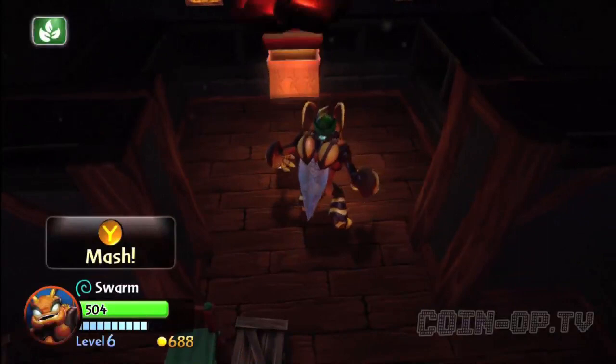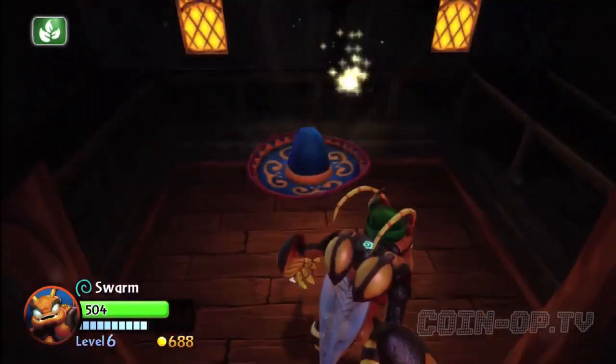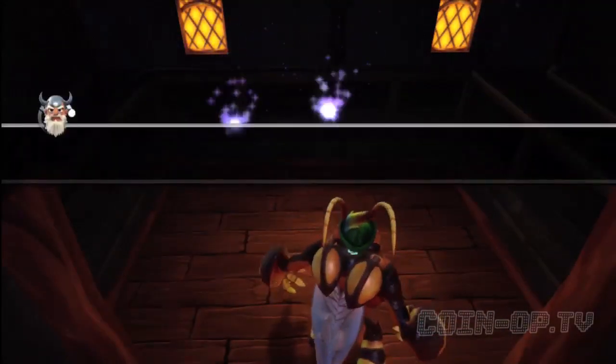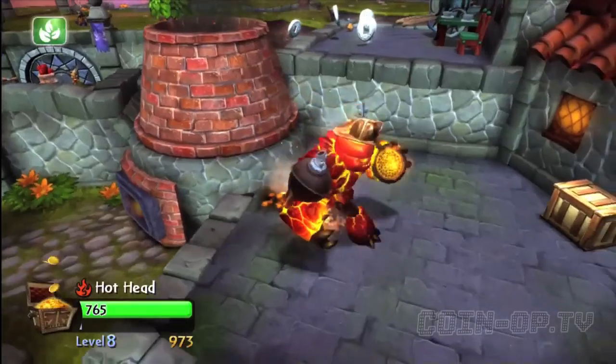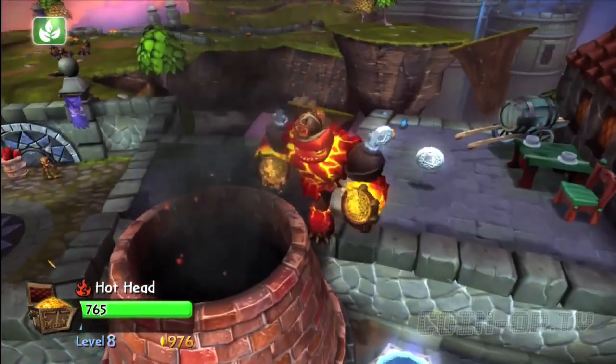You're gonna get a box with a hat — inside is the sombrero hat. I should probably put that hat on Swarm because he has sort of an accent to him, right?